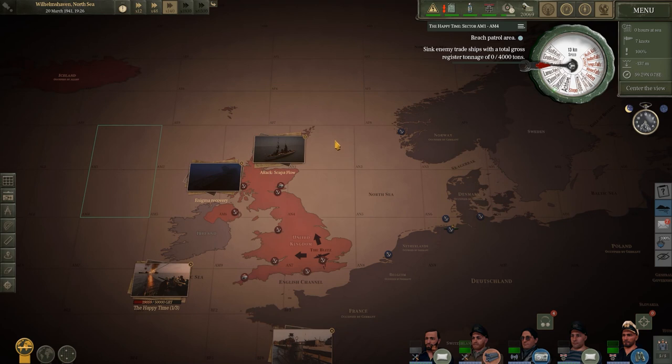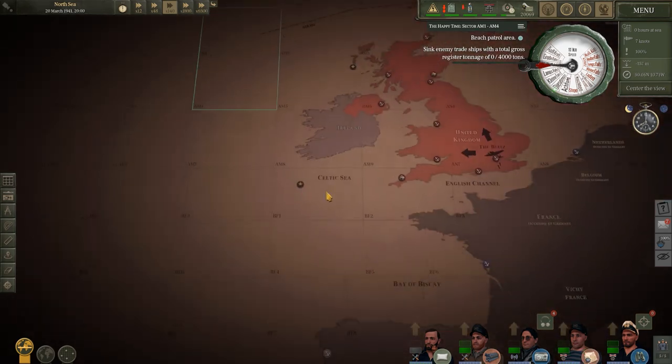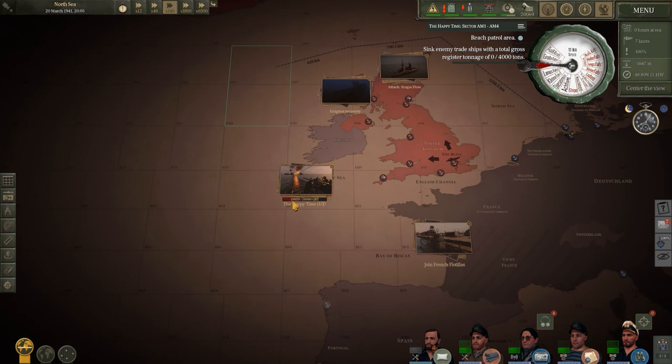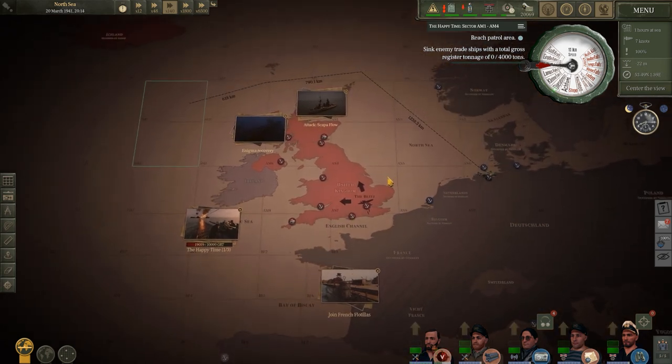A quick look at the map — we're just leaving the port of Wilhelmshaven in Germany and we're going to go around the north of the UK and into the north Atlantic Ocean. We only managed to sink 19,000 tons in the previous episode which is pretty poor going really. We don't have the snorkel so we're going to have to go up and around the UK to get to our patrol sector.